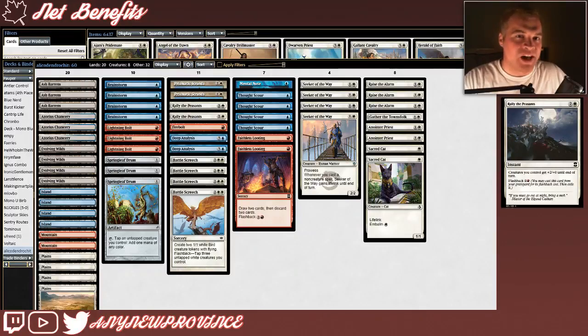Next we have Rally the Peasants, one of the coolest cards to win a game out of nowhere. It costs 2 and a white for an instant that gives creatures you control +2/+0 until end of turn. You can cast it again with Flashback out of your graveyard by paying 2 and a red. By the time you've cast and flashed back a Battle Screech, you should have enough creatures on the battlefield to just win with a double cast of Rally the Peasants. This card is insane.